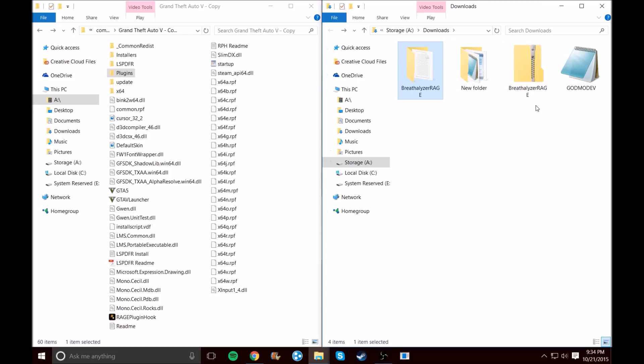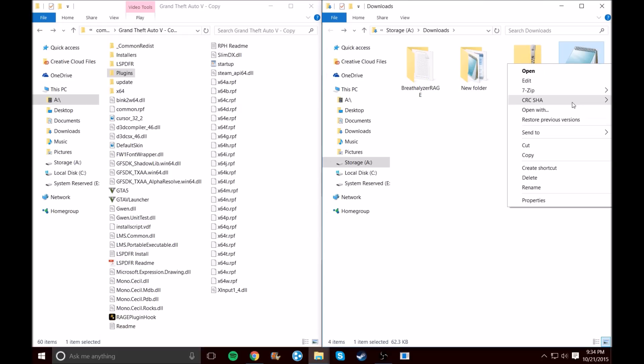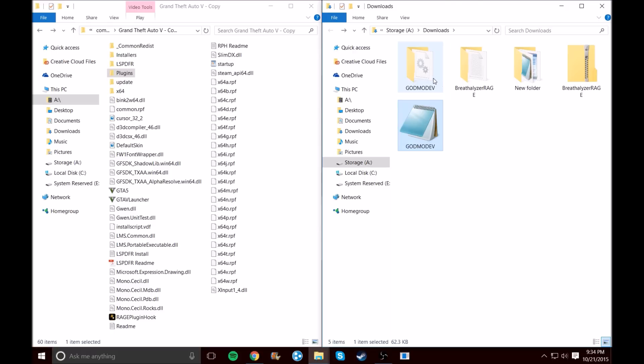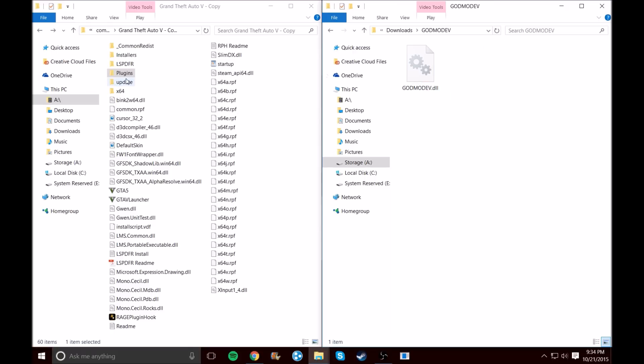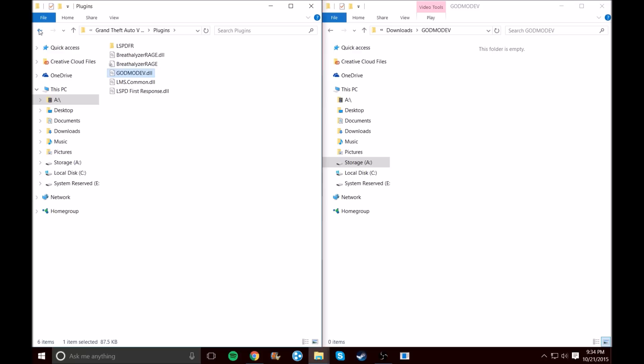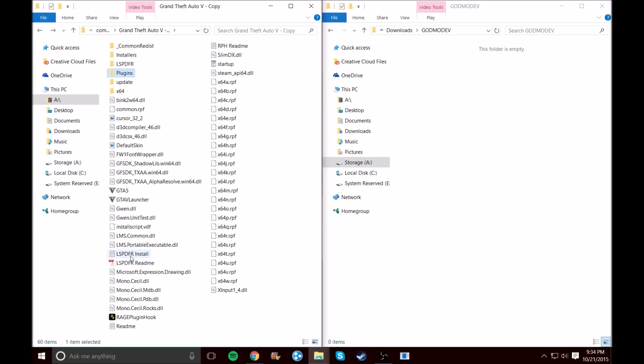Now we've got the breathalyzer in the Plugins folder. For the God Mode mod, just extract it — I don't know why it pulls up Notepad, but there's no readme. Just put it inside your Plugins folder as well. Now your game should work.